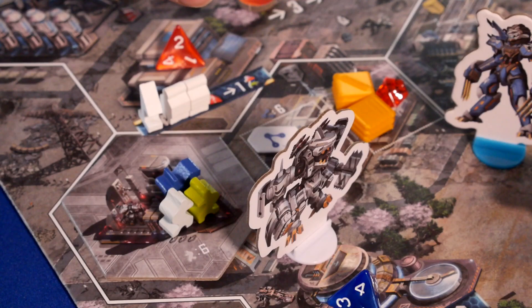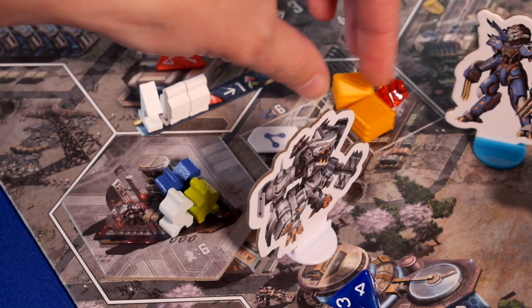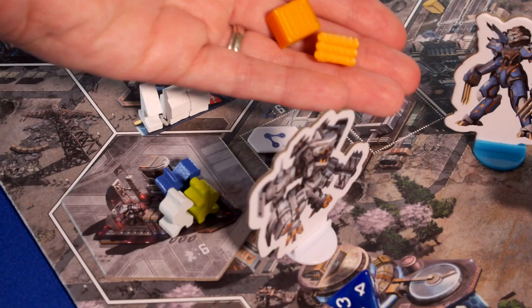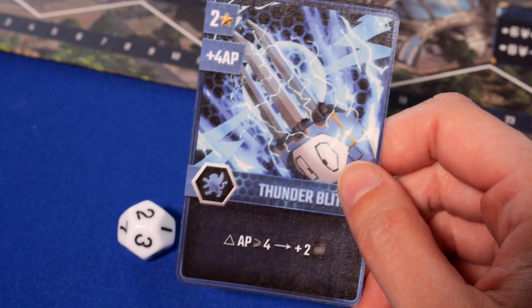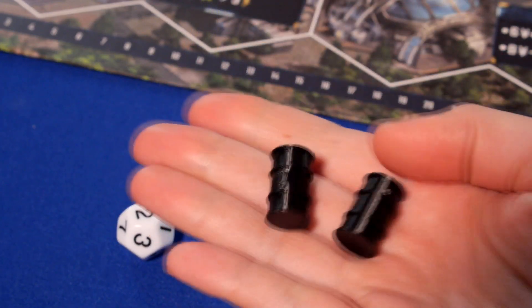If the attacker wins, he gets to take two engineers if he's attacking the base, two resources if attacking a storage space, or he gets to replace the flag with his own flag if he was attacking a station. The attacker also gets any points or rewards marked on his combat card.